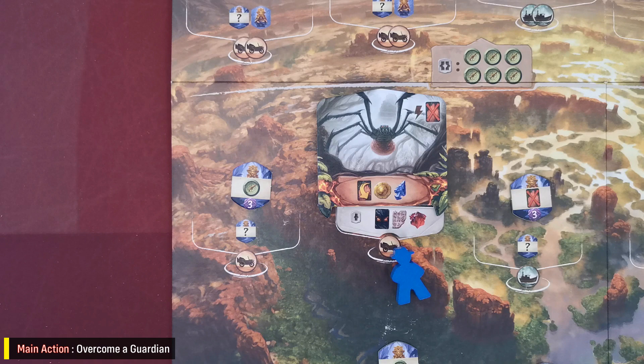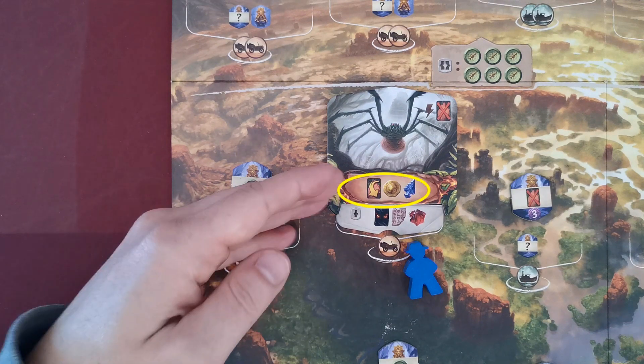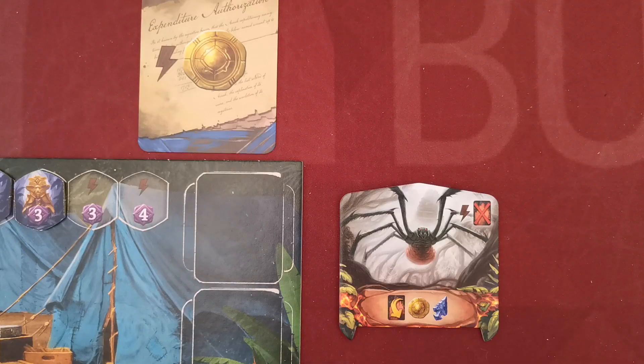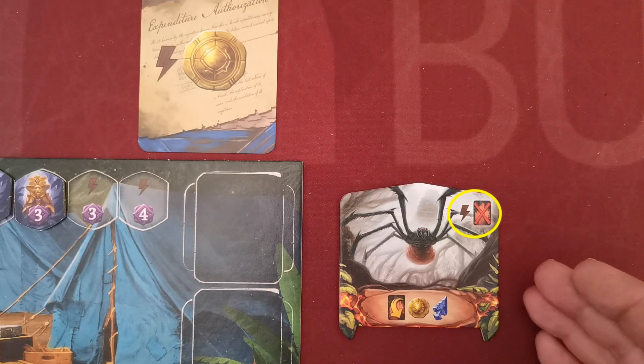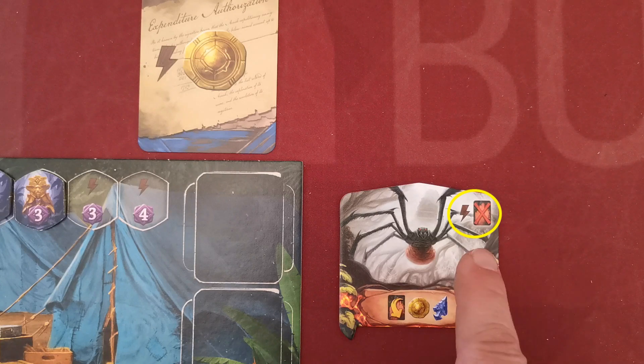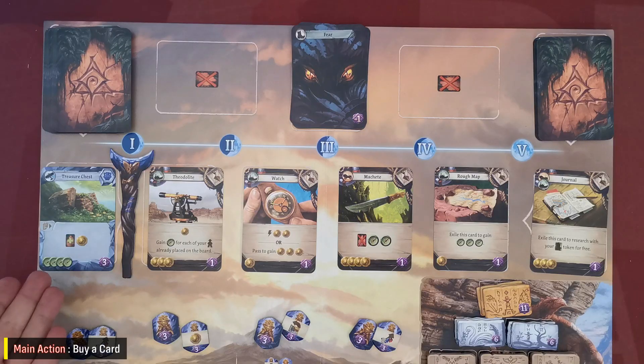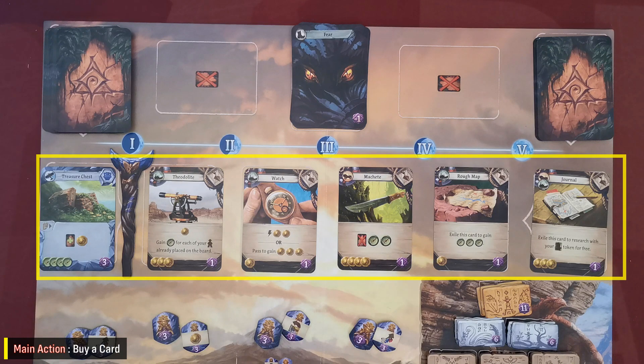With the Overcome Guardian action, the player can eliminate a guardian that exists on a site where one of their archaeologists is located. To do so, the player pays the costs depicted at the bottom of the guardian tile, then picks up the tile and places it next to their player board. Guardian tiles offer a boon effect to the player that acquires them, but it can only be used once in the game.